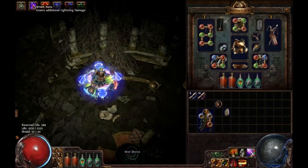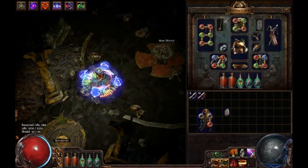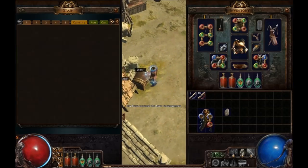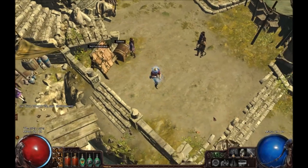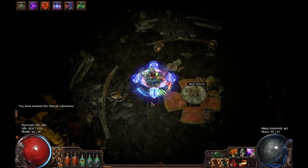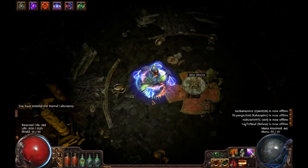I put my Reduced Mana gem back, then go to town to put it on my stash. To keep it simple, I'll put it here in the currency tab. I was playing hardcore, I don't play softcore. Now I'm gonna show some gameplay - that's the good stuff.